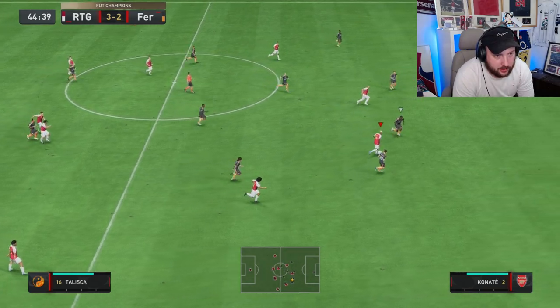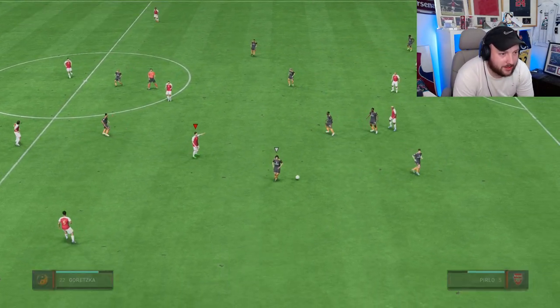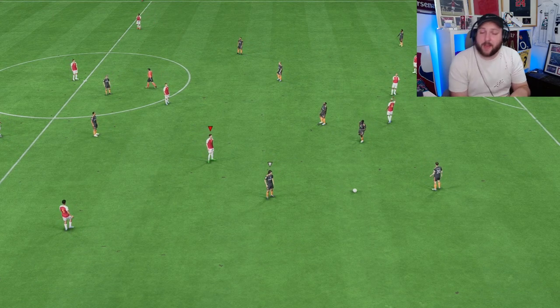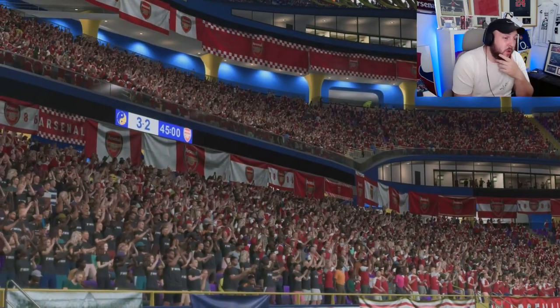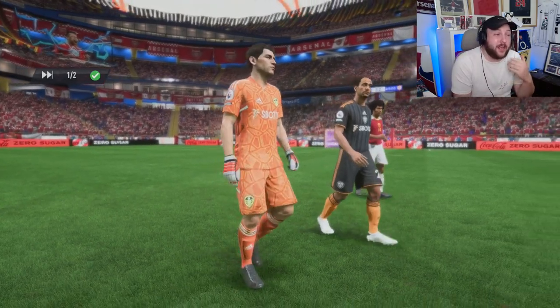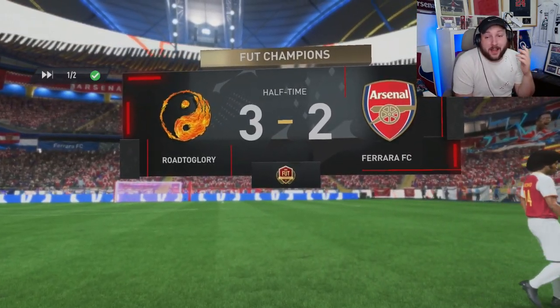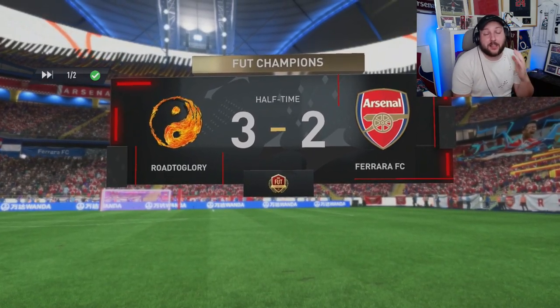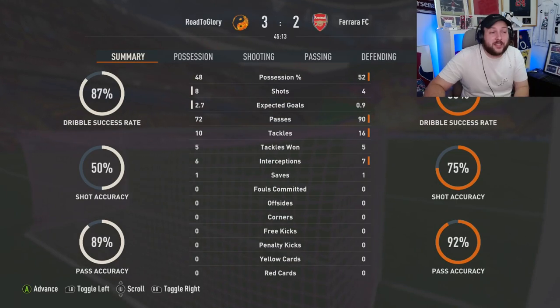Counter attack — Talisca gets past him, lovely tackle stops us. But it's half time. So far, really, really good with Talisca. Not noticing any problems at all with him, apart from maybe his first touch if I'm being picky. He's opening up space every single time. In front of goal, he's unbelievably clinical. We are playing a very, very tough game, but Talisca has taken us through. So far, really, really impressed by this card. Let's go into the second half.